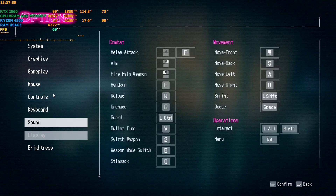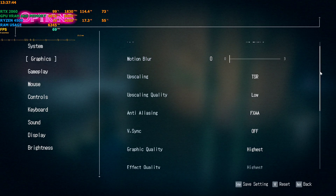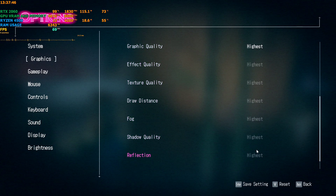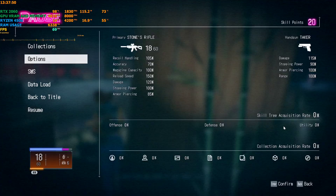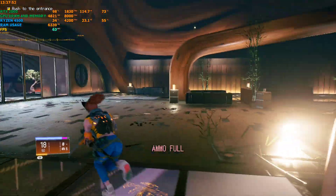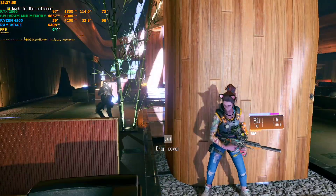This game has some weird controls — you can't go back once you're in the settings menu. Right now I'm on 1440p with everything on highest quality, and without the mod, I'm getting around only 60 to 70 fps depending on the scenario.